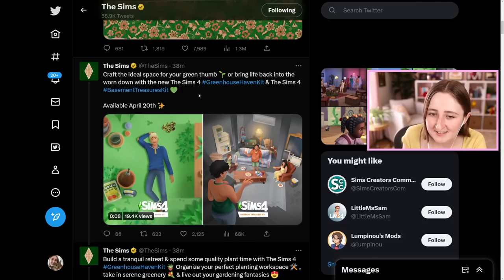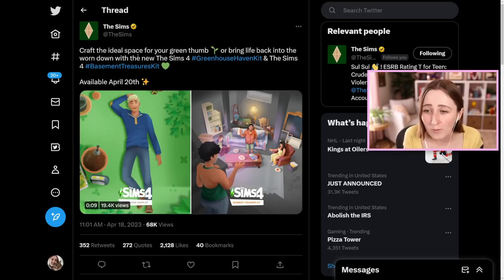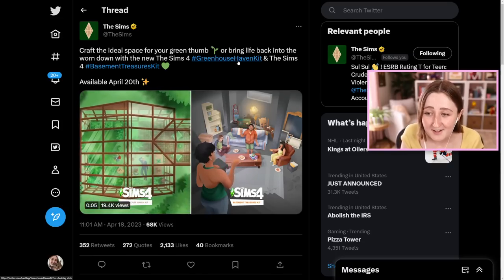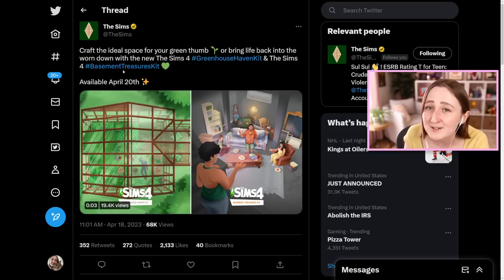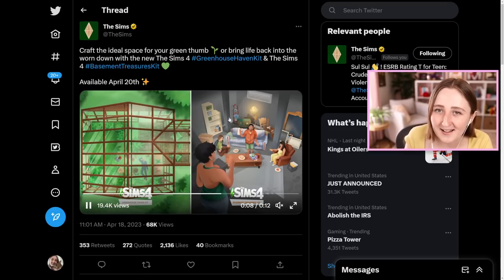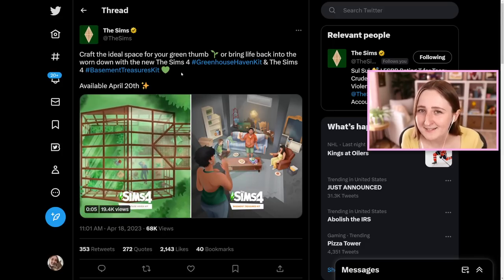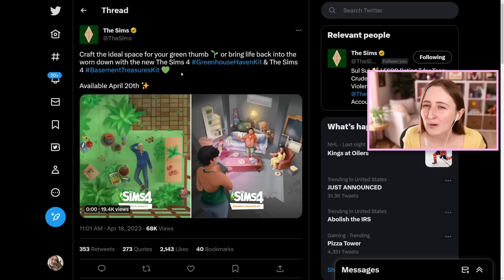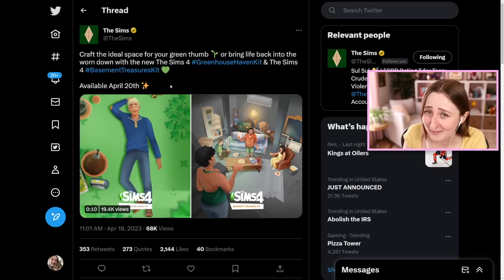This is the tweet they posted today. It says craft the ideal space for your green thumb or bring life back into the worn down with the new Sims 4 Greenhouse Haven kit and The Sims 4 Basement Treasures kit. And then we have this gif with both of the kits being teased. The greenhouse one I don't think I'm surprised by, because in that teaser there was a little icon that had a plant and then a roof over it, so we were all kind of like, okay, maybe it's a greenhouse kit.